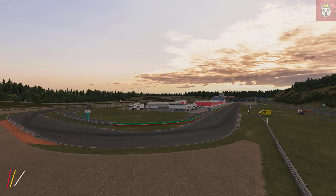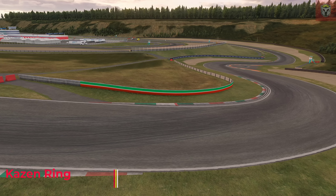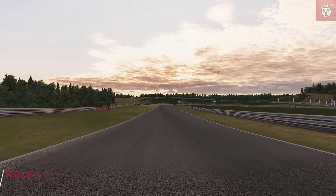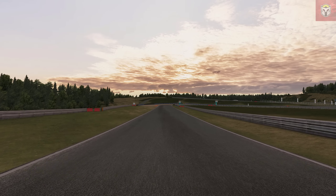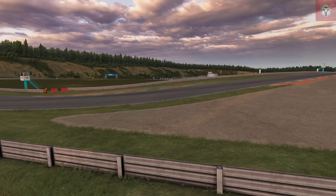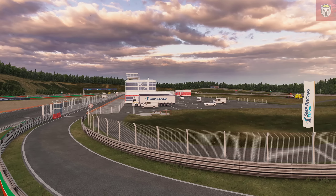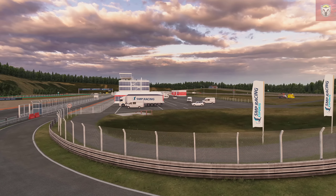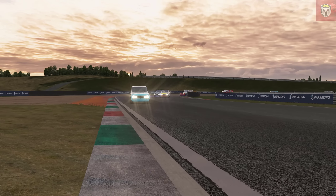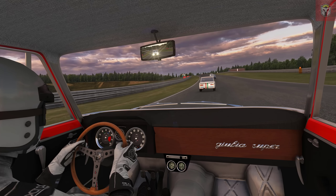Thanks to FlexiSpot for supporting today's video. On to the next track — one of my favorites today — the Kazan Ring Canyon, version one by SMP Racing. This is located in Kazan, the capital of Tatarstan, and it opened in 2011. It's 3.4 kilometers long with a 28-meter elevation difference as you go up and down the hill at the back end of the circuit. It's a really cool, well-done circuit — I thought it was particularly suited to some vintage racing.